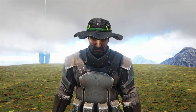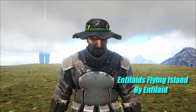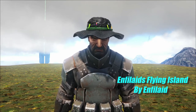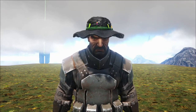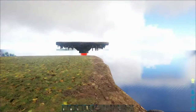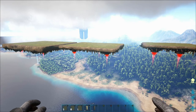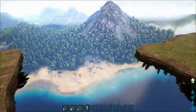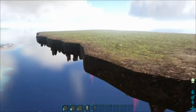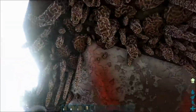Hey guys, Mori here with a quick mod review of Infiliads Floating Islands by Infiliads. So as you can see, Infiliads Floating Islands comes with three floating islands and you can have five different variations in them. Starting off on the simple size variations, we got the small one here and underneath you got some spikes, a little bush, and these big thruster things that are supposedly holding up the island.